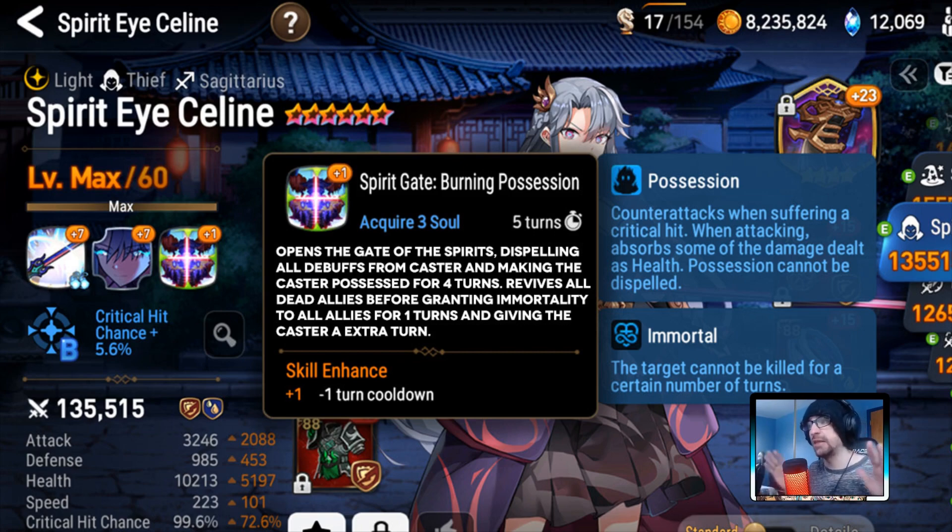The only thing that's changing here is that she's getting an extra turn. Everything else is the same — her possession time is still the same. She's just getting an extra turn off her S3 to make it so she's more impactful when she takes her turn. Really like this design. I think the way this is going to play out would just make her a little more consistent.